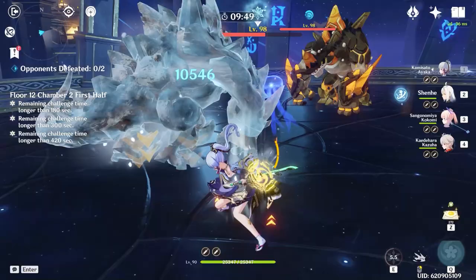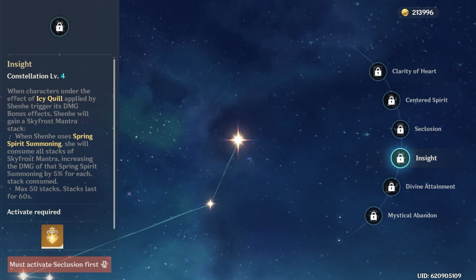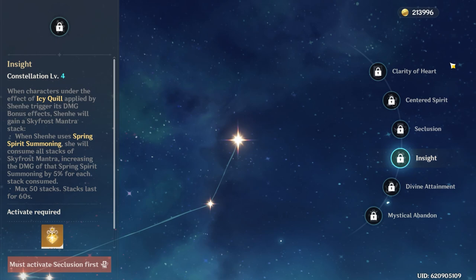At C4, Shenhe basically now accumulates stacks every time her team triggers an Icy Quill stack, and the next time Shenhe uses her elemental skill, she consumes all the stacks she accumulated, increasing the damage of her skill based on the amount of stacks consumed. I'd say this is definitely her weakest constellation, but as far as 4th constellations go, it's still quite strong, and it grants her another use for Icy Quills.